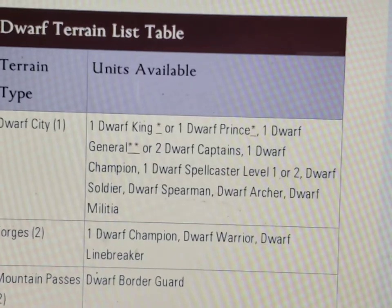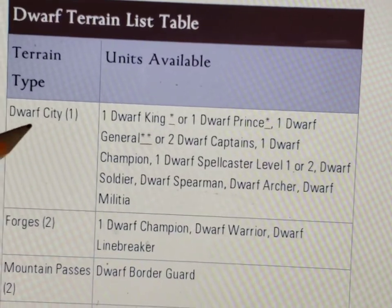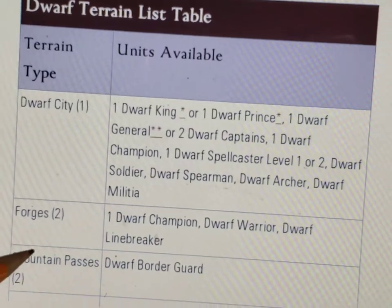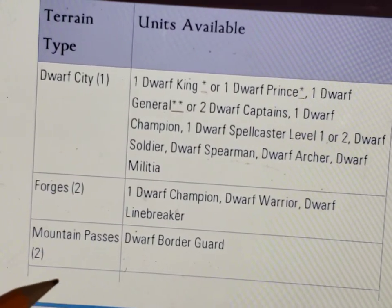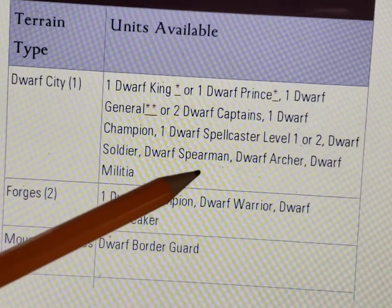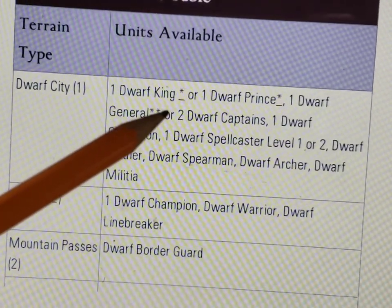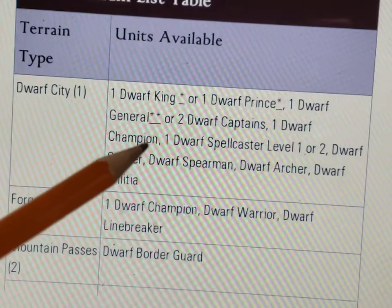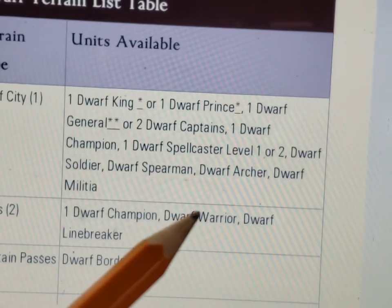Let's look at this table here — this is for the dwarf faction. They are organized by factions like dwarves, elves, humans. Here we see the dwarf city with a little one — that's the rarity of this kind of terrain. Likewise, you see forges at rarity two, and mountain passes also rarity two. This table tells you how many units and what kinds of units can come out of a dwarf city. If it's your capital, you can have one dwarf king or a dwarf prince. A dwarf general you can only have one of in your army, and he does come out of a city. Or you can have two dwarf captains.